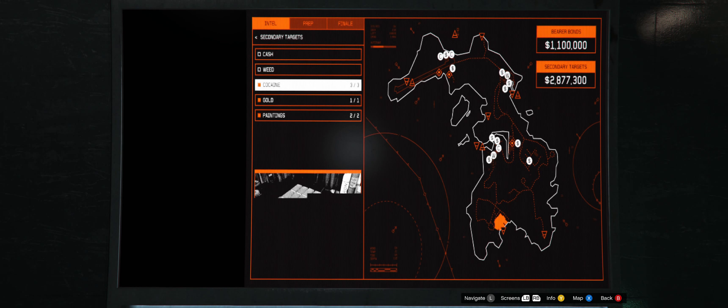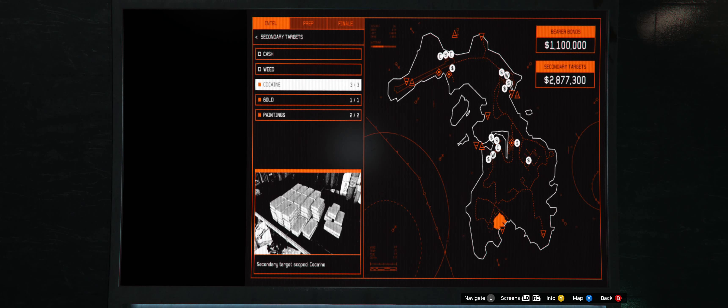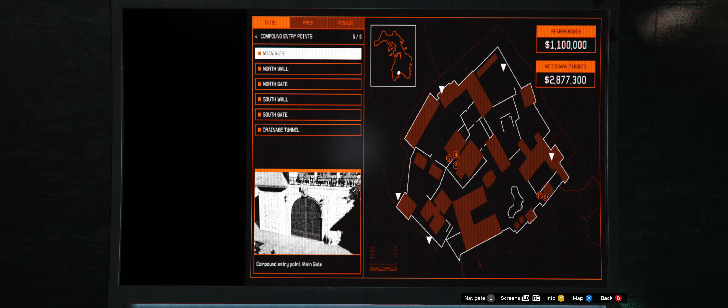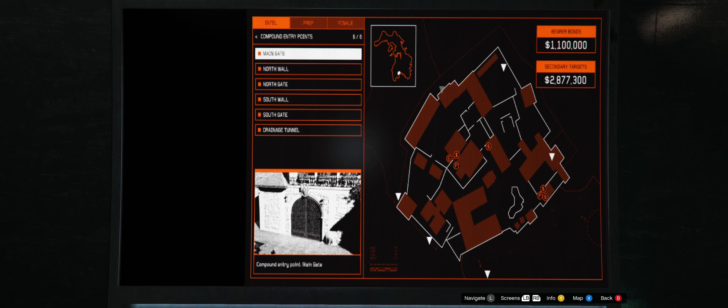Now you're going to be able to find cash, weed, and cocaine at all four of those locations. But the gold and paintings only spawn in the compound.